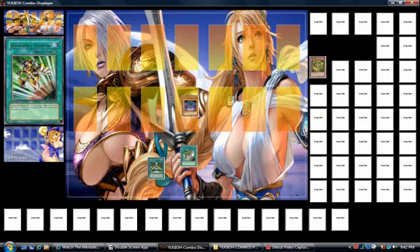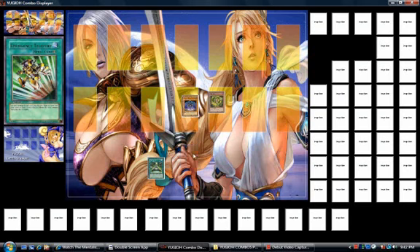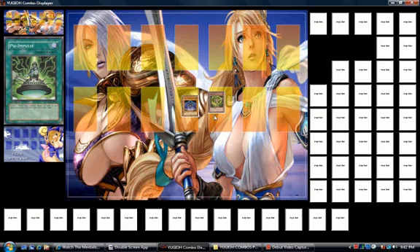Then you play Enemy Teleport to summon any Psychic Monster — we're using Crabons for this video. Summon Crabons from your deck. Now you can play Psy Impulse, tributing Crabons.